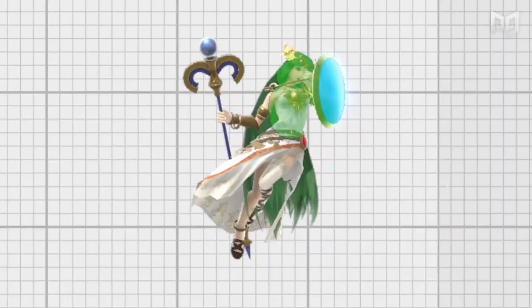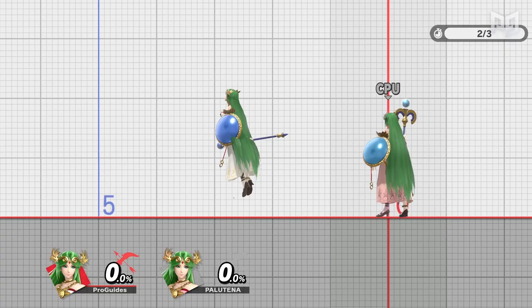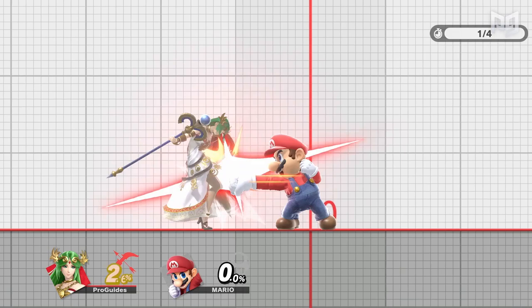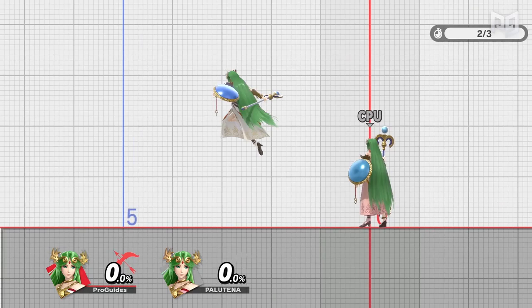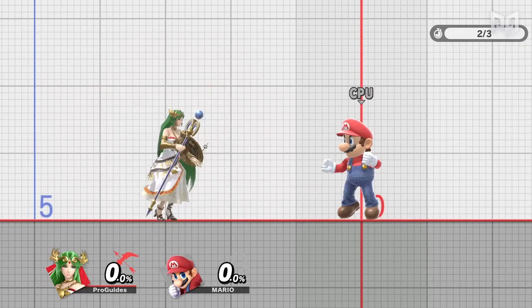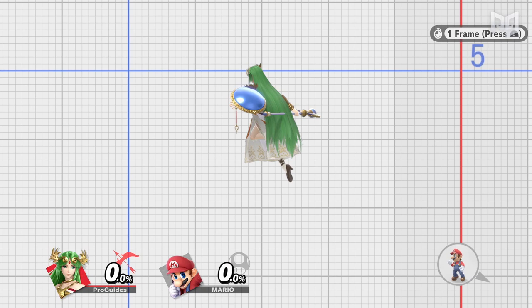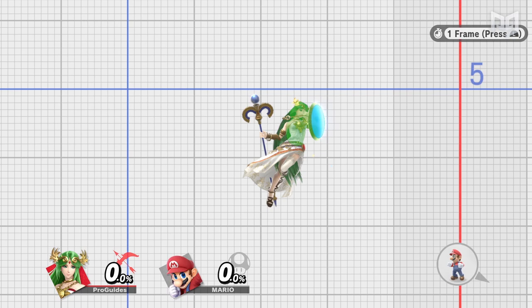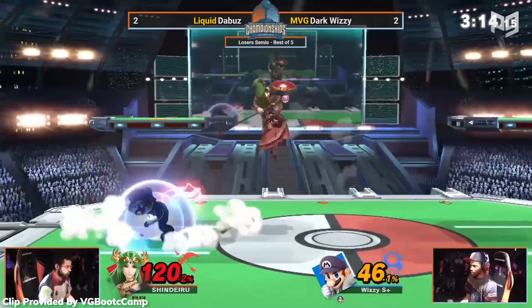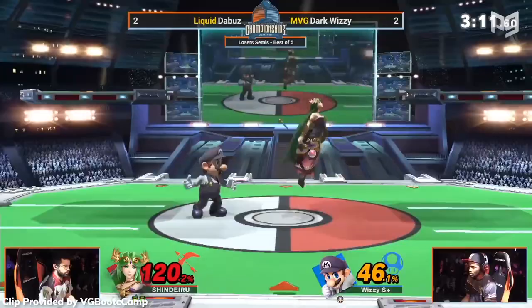Palu's back air is great for learning frame data because it has invincibility frames, fast startup, and low end lag. Startup is how quickly it takes for a move to launch — if two opponents input two moves at the same time, the one with quicker startup wins. Palu's back air has 8 frames of startup, which is pretty good. End lag is how long you're frozen in animation after a move ends — Palu has 10 frames of landing lag and can auto-cancel it, so that's pretty good too. Invincibility frames are frames where you can't get hit. Palu gets three invincibility frames on her arm when the move starts up.